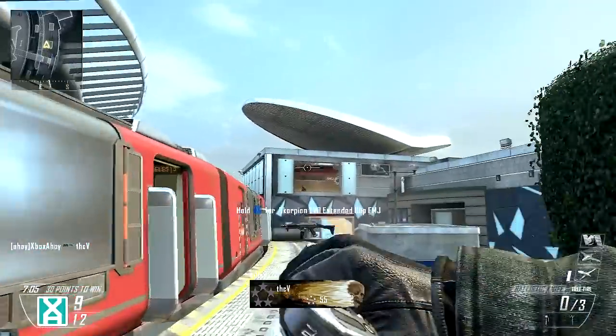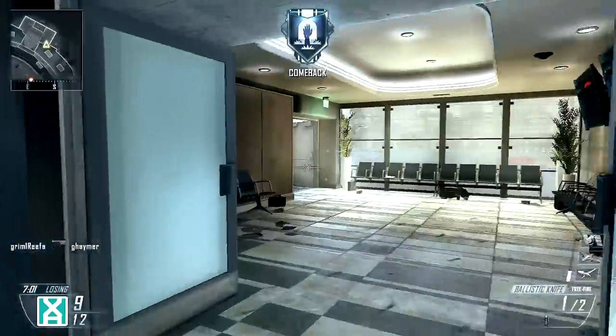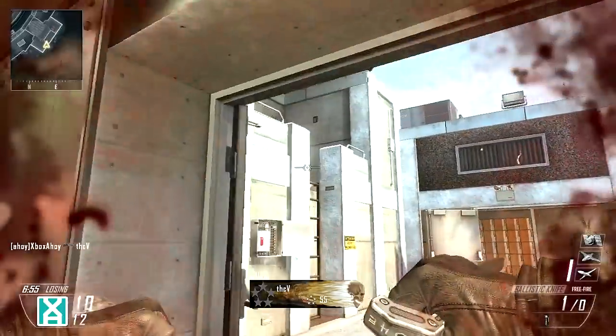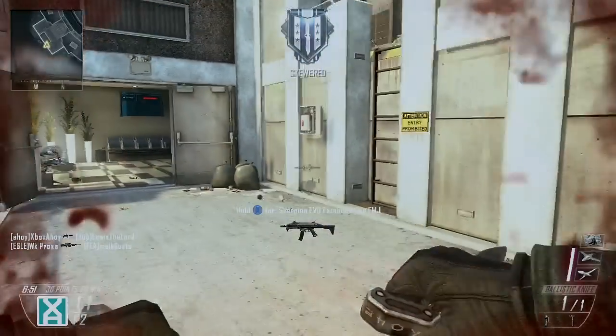You must aim above and ahead of your intended mark. The further away the enemy, the higher you'll need to aim, and in the case of moving targets you must predict their path and aim to strike ahead. These factors make aiming difficult, and luck is a huge factor no doubt, but it's worth bearing in mind in cases where you're going for distant targets.